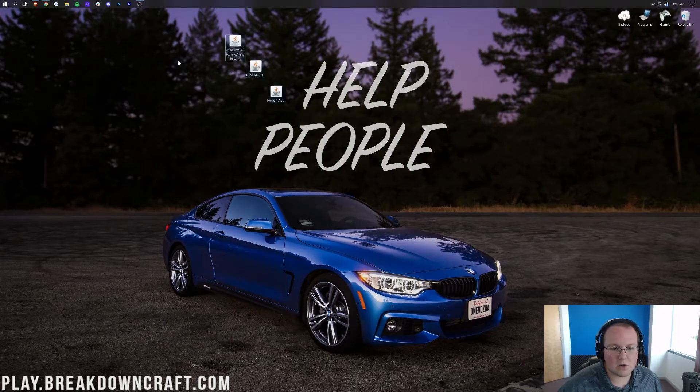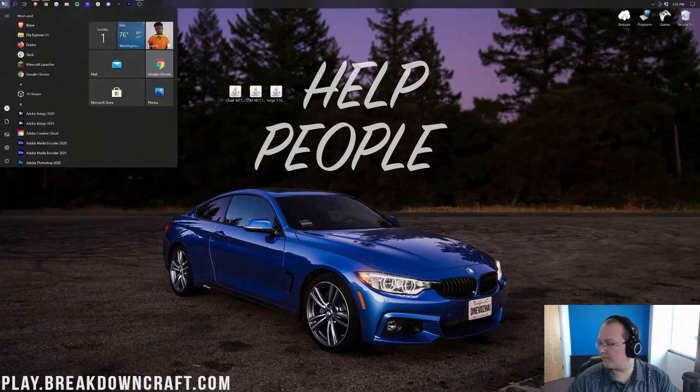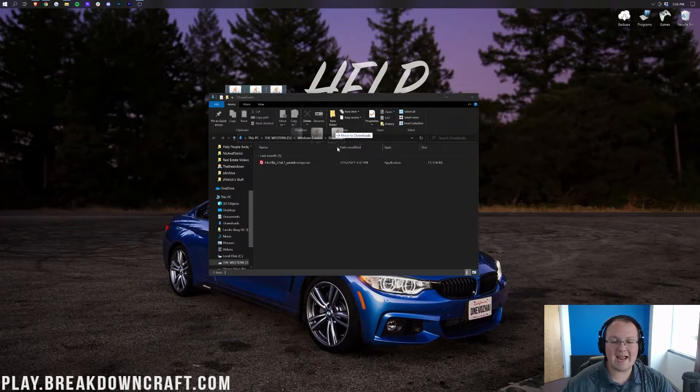All of these files are on your desktop — they're going to be found in your Downloads folder. To find that, click the Windows icon in the bottom left of your screen and type in Downloads. You'll have this Downloads folder here — open that up and in here you'll find Chisel, CTM, and Forge. Go ahead and drag them to your desktop just for ease of use.